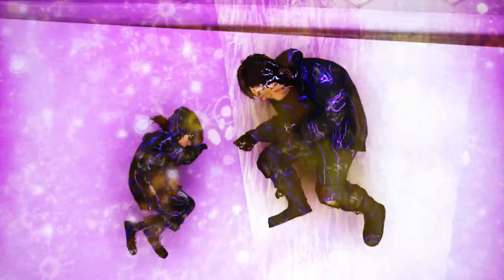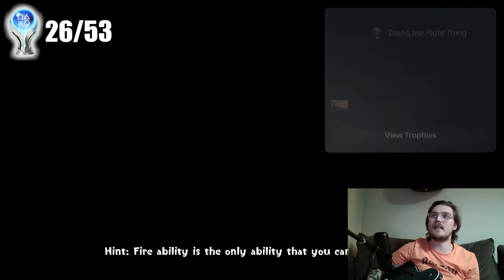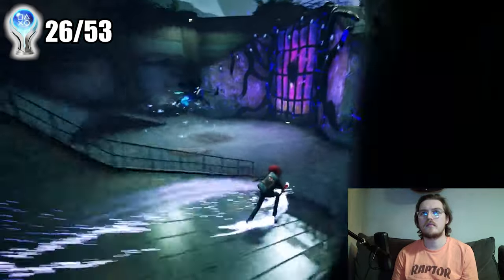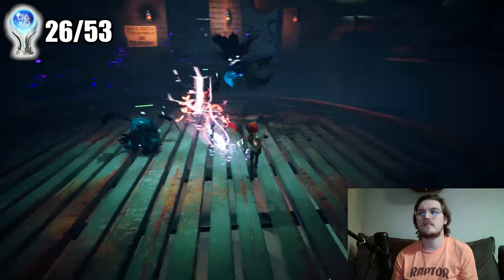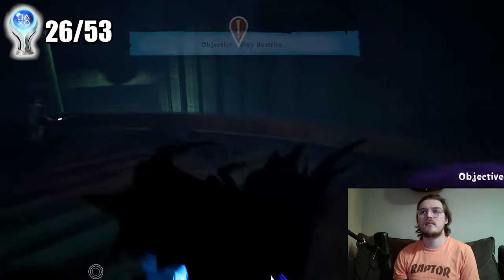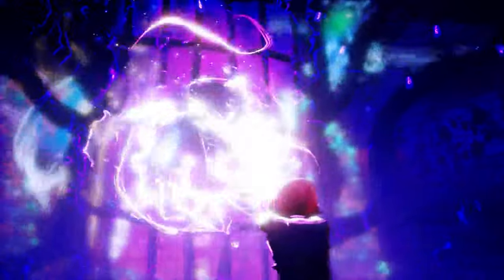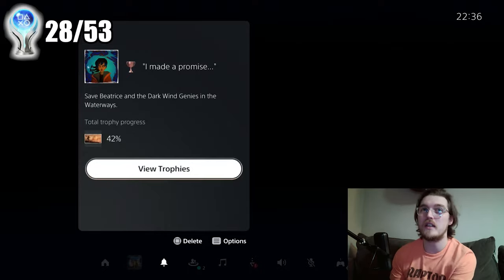Defeating two electric beasts and bringing them back to the light frees up two additional children, which leaves one more to rescue — this time it's the Wind Genie. Doing the Right Thing trophy. Save Chuck, Janie and the Dark Electric Genies at the Hydroelectric Plant. You're going to be alright.